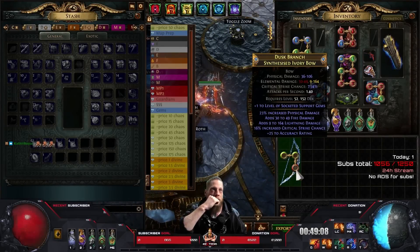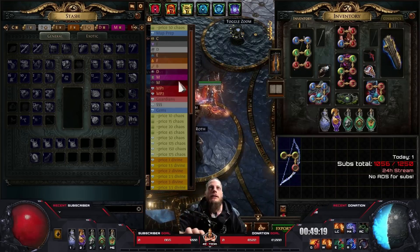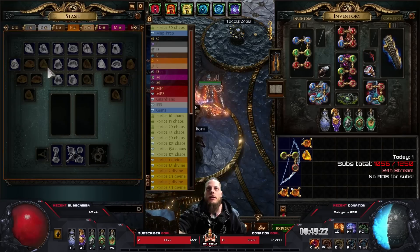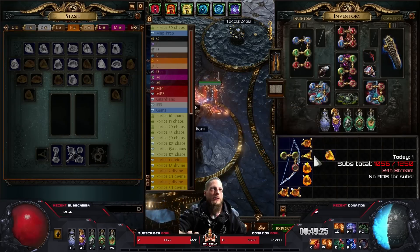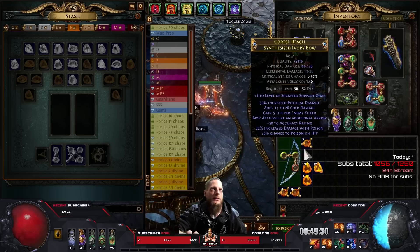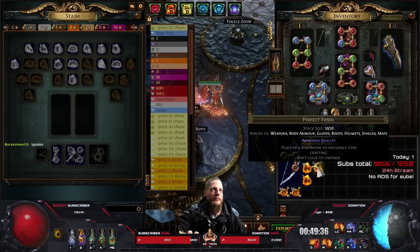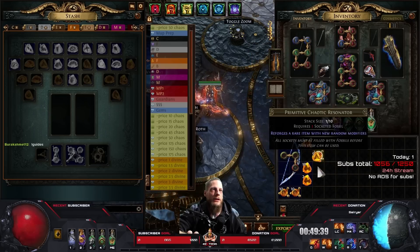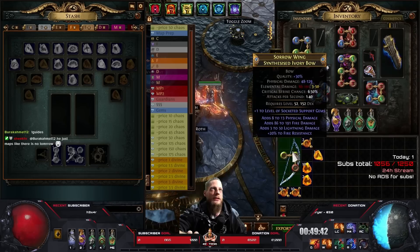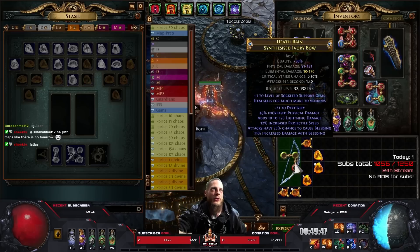Plus one level of socketed support gems is in my opinion the next best choice, maybe instead of the explodible since that goes for like over a mirror. We're gonna craft this beauty. Maybe go for 30% quality just to have it looking better. We throw in a gilded, vendor it, 30%.